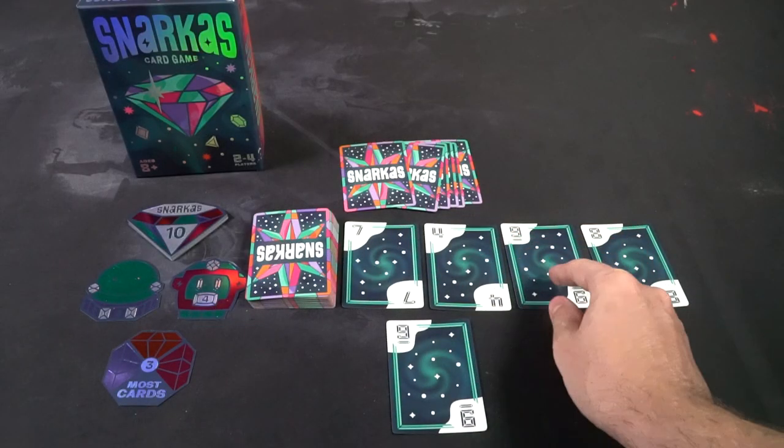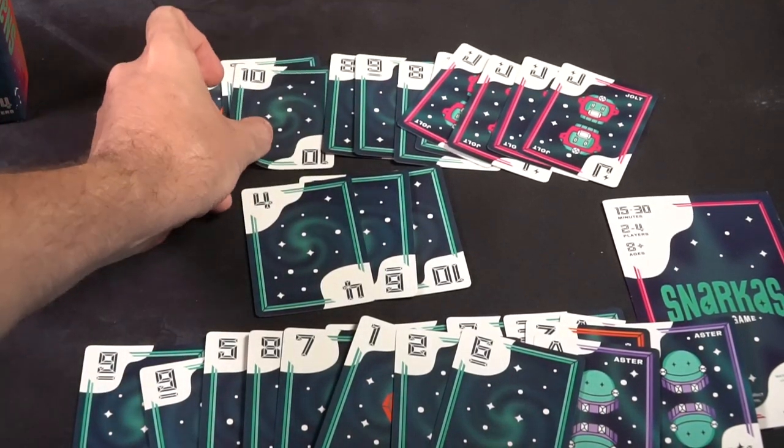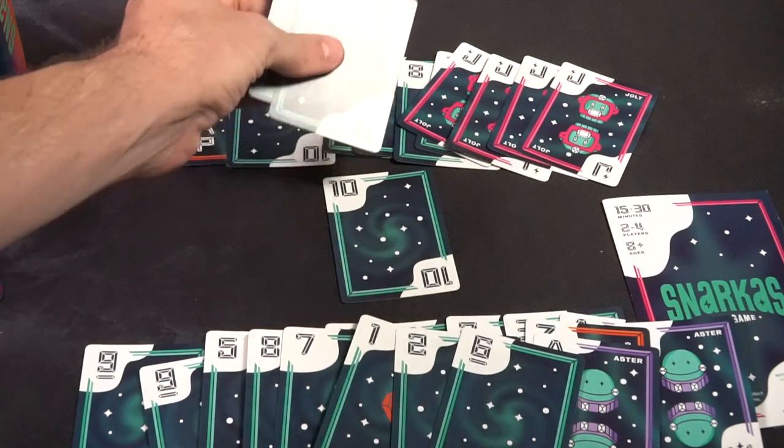Once you determine a starting player, they begin their turn. On their turn they can do one of two things: play a card from their hand and hopefully take cards from the field into their tableau, or pass. To pass you have to play a card from your hand onto the field. When you play a card — say you want as many cards from the field as possible — you'll take a card and play it down in front of you, then take every card on the field that is the same number as that card, and in addition every combination of cards that adds up to that number.